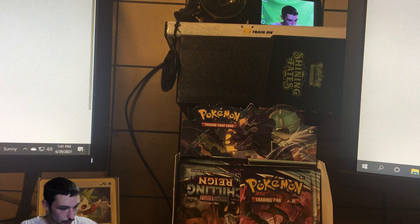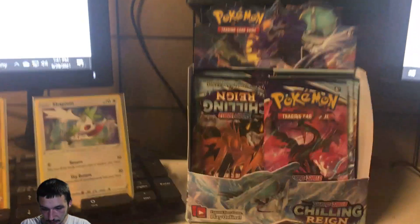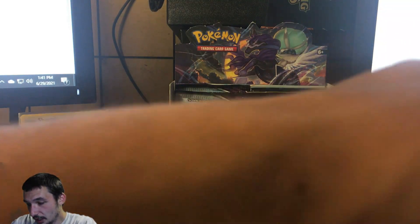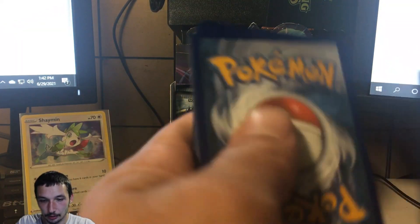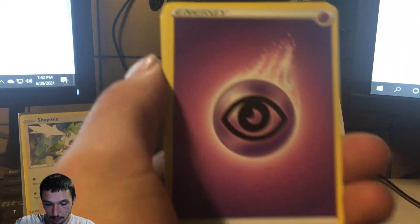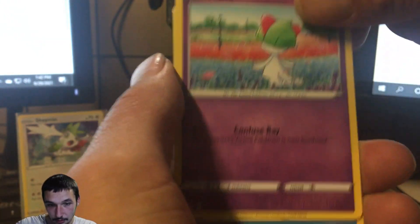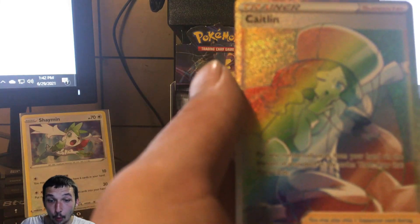If you'd like to see more Chilling Reign, drop a comment and leave a like — let me know what you enjoy. Maybe I'll buy another booster box, or dive into an ETB. There's another code card for you guys. Opening up the Galarian Moltres pack next — it is extremely hot, currently dying out here. We got a psychic energy, Drizzile, Peony, Caitlin, Clobbopus, Ralts, Castform rainy form, Snover.